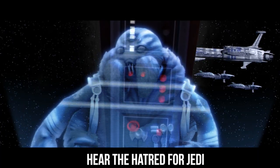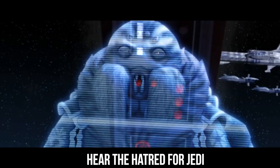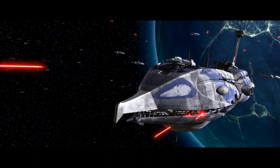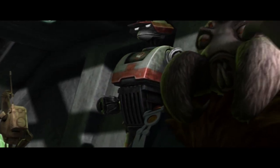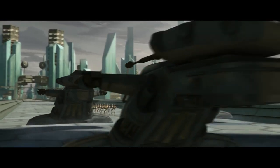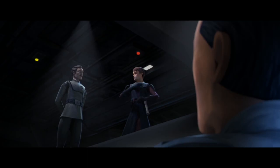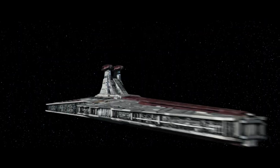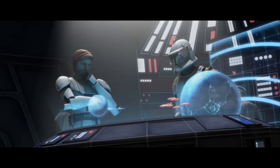"If you are listening, Jedi, you've made a bold move, and a grave mistake." When we next meet Trench, he is once again leading a blockade, but this time over the crystalline world of Christophsis — a world crucial to the Republic as one of the few Outer Rim worlds that did not secede to join the CIS. While Republic Senator Bail Organa and his task force of clone troopers were stranded on the planet's surface, a Republic fleet of four Venator-class Star Destroyers and three supply ships attacked and tried to break the blockade, hoping to deliver much-needed relief supplies.